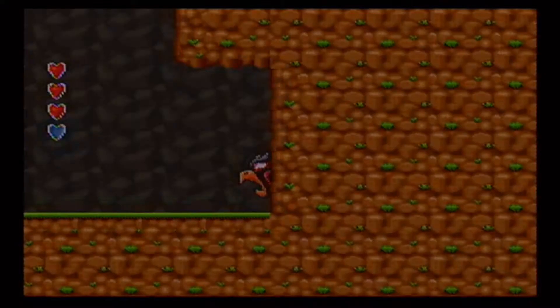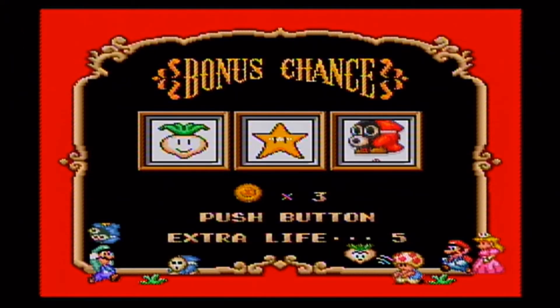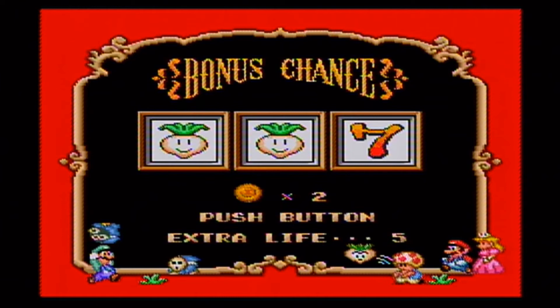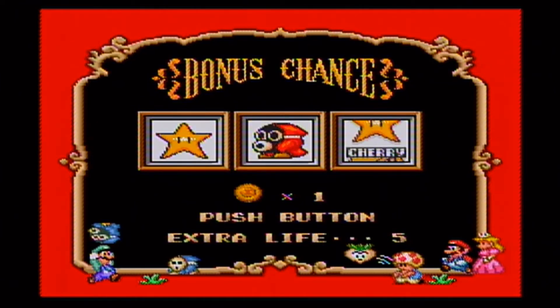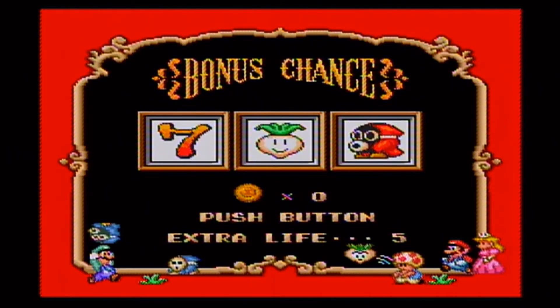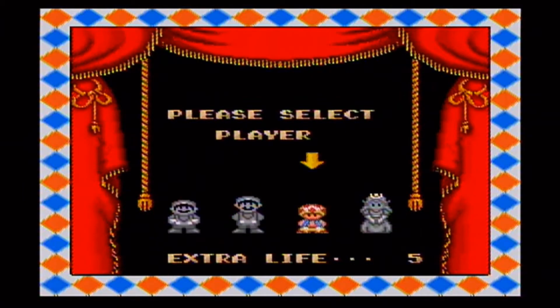That helps with our hearts. We have a few bonuses from picking up those coins. The best way to get extra lives is you need the cherries, or pick three of the same ones. Let's see if we can get some — hopefully three cherries, though that's very rare. So far no luck there.